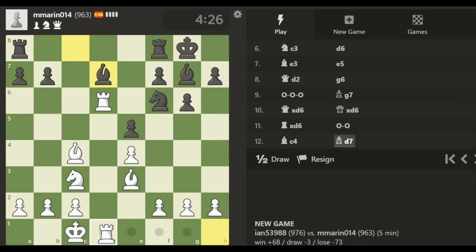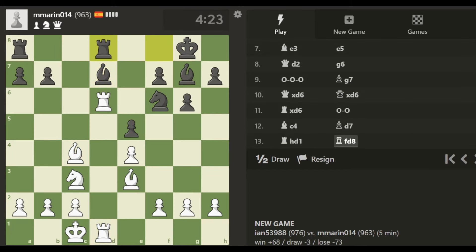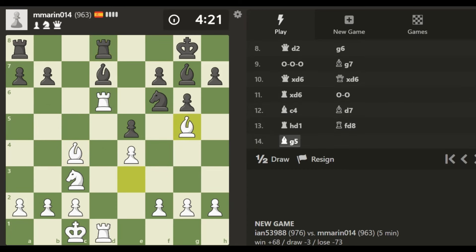Double the rooks on the open file, we're threatening to win two minor pieces for a rook. Is it too good to play bishop to g5 and try to eliminate one of the defenders of this bishop? That's not too hard to see. If I want to be really tricky for a player rated around 1000, I'd go here and attack the bishop since this bishop is pinned. It's just a matter of counting — I have two pieces attacking the bishop on d7, he's got two defenders. But if I can eliminate one of the defenders...